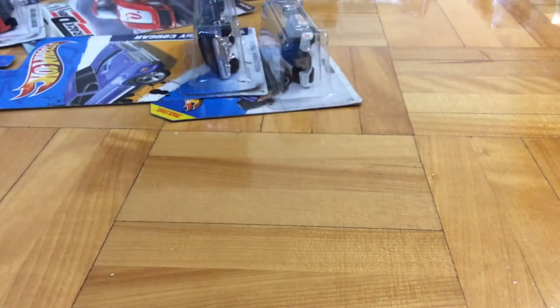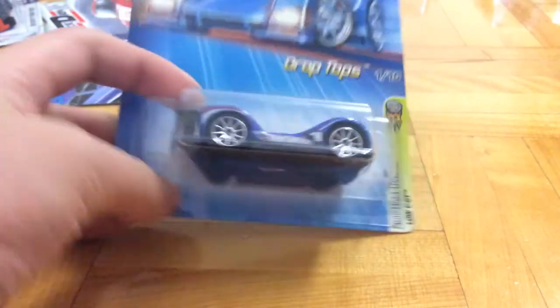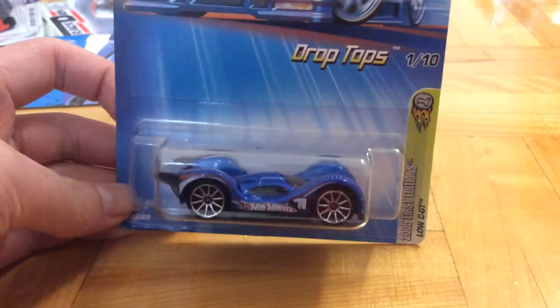it's basically a Torpedo version of a Bugatti. This is a Torpedo Overboard 454. Looks pretty cool — it's got some headlights. I bet nowadays if they made that car, they would not have headlights. But it's also metal on metal, so that's another reason why they would not make back the Torpedo Low-C GT.